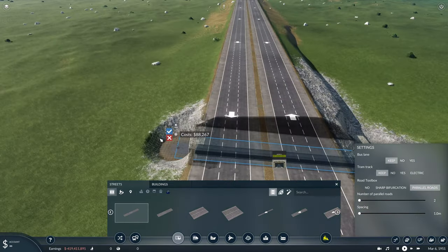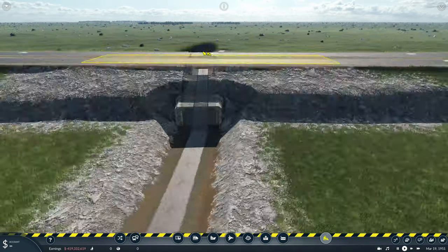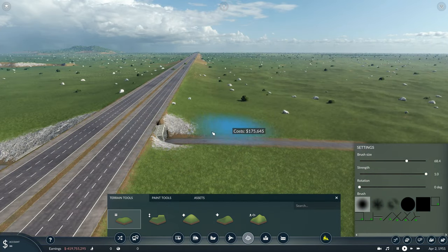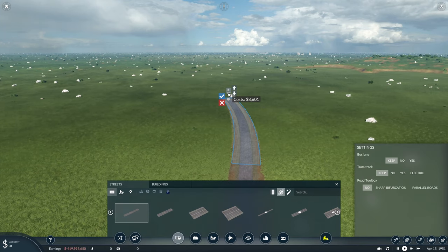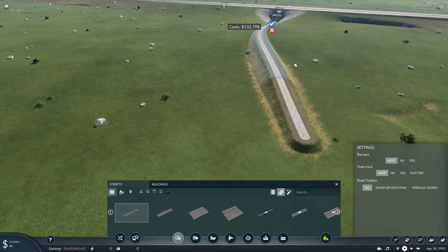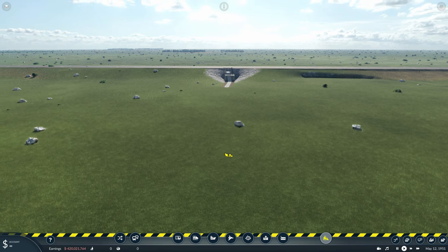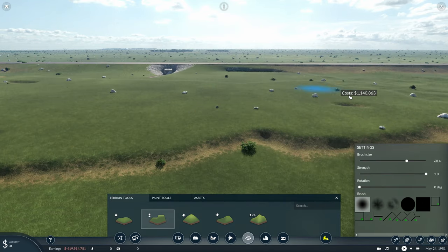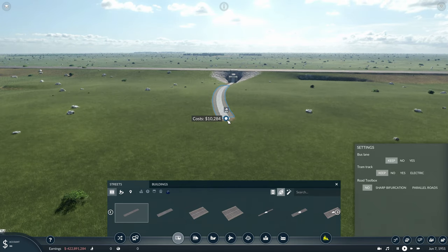I've also downloaded a mod called Road Tools — I'll put a link in the description. What it does is build a parallel road. You build one side of the road and then specify how many other parallel roads you want. I'm doing a one-way road because I want a two-way motorway, and then it adds the other road parallel to it. If you've been watching my Big Build series you've probably seen me try and put two roads next to each other, which is sometimes completely impossible because of the terrain height. That tool makes it extremely easy, so I'd very much recommend downloading it.